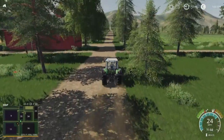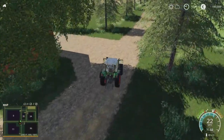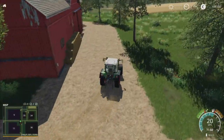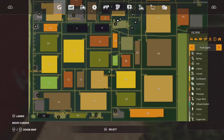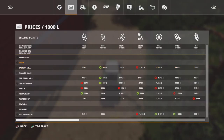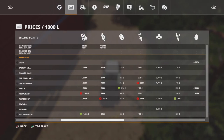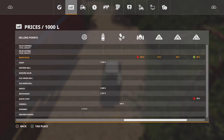Just over here is our first sale point. It feels like quite an open map — you don't feel claustrophobic. There's your first sale point, which is Bell Cells. It's at the top and obviously takes all your bales: silage, grass, hay, straw.